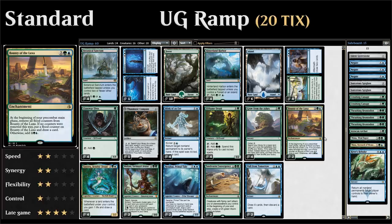We have two copies of Bounty of the Luxa, an enchantment that is both a card advantage engine and a way to generate additional mana. On the first upkeep it's in play we draw a card, and on the subsequent turn we generate three additional mana, alternating each turn.